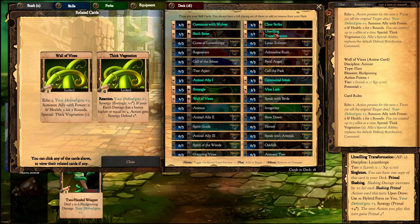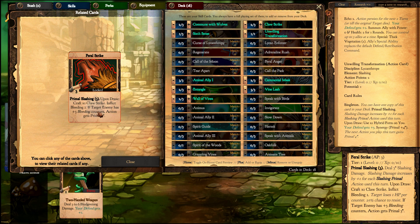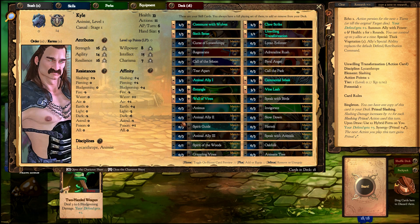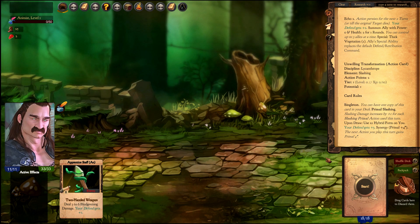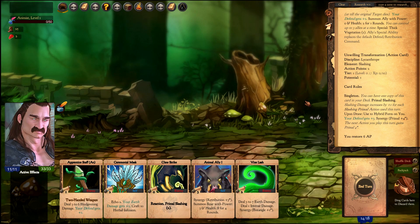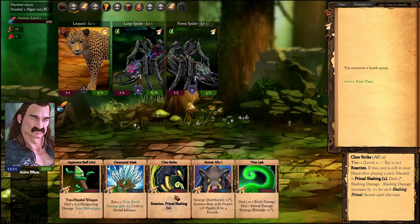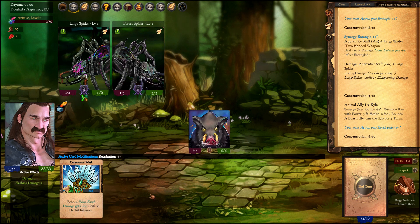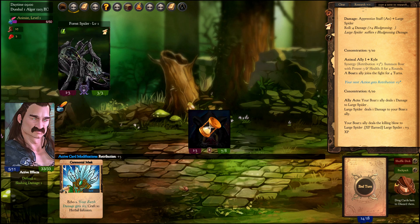In return for discarding non-primal cards, you get powerful Feral Strike cards. Let's play with the starting deck of this combination and see how it goes. The key about primal is that each time you play a primal card, your primal slashing damage increases by one. The more primal cards in your deck, the better your Lycanthrope will perform.